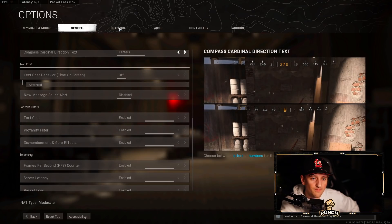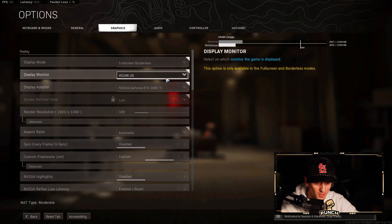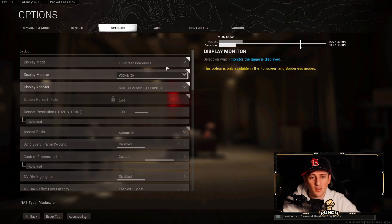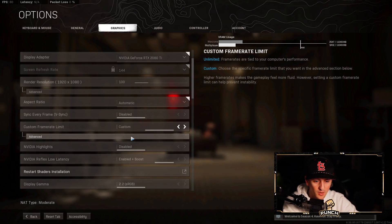Moving into Graphics — again, most of this will be irrelevant to console players, but there are some settings in here that apply. I play in Full Screen Borderless. Since I stream, if you're in full screen it freezes your screen for like 10 seconds when tabbing out, whereas Full Screen Borderless lets me immediately tab out. However, you will get better frames in full screen, so if you're on PC and not streaming or recording, full screen is definitely the best option.